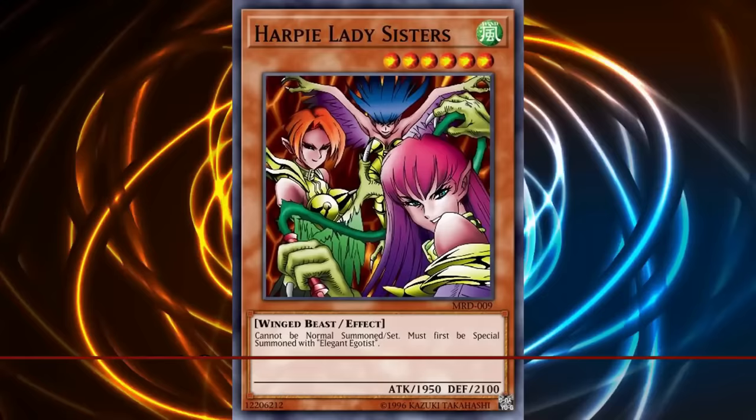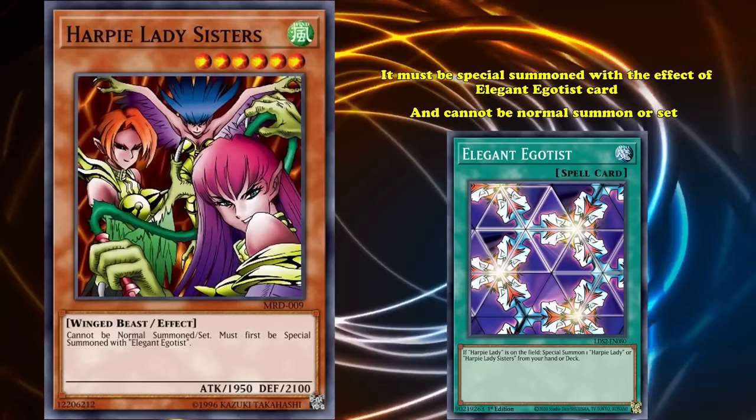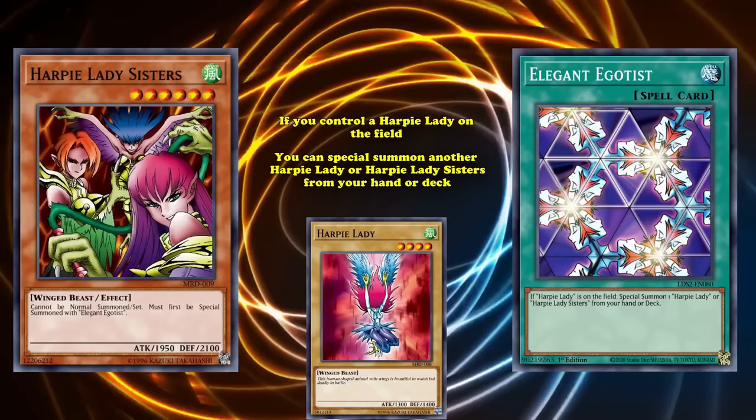At number 10, we have Harpy Lady Sisters. This is a level 6 monster with 1950 attack, and it has the effect where it must be special summoned with the effect of the Elegant Egotist card and can't be normal summoned or set. Elegant Egotist is actually a good card — if you control a Harpy Lady on the field, you can special summon another Harpy Lady or Harpy Lady Sisters from your hand or deck.